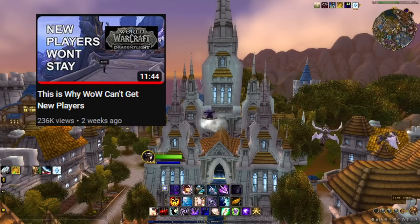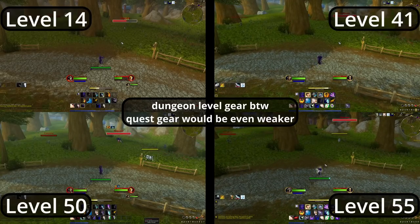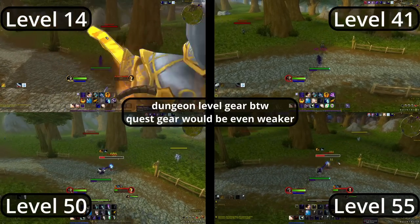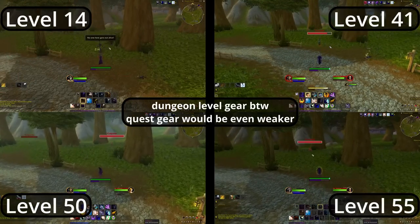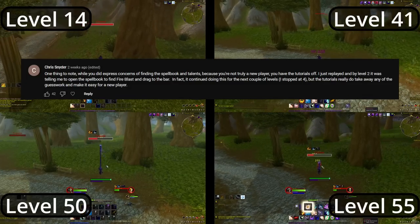Now to respond to some comments from the last video — and oh boy, did that one kind of explode. Nora said she wished I had shared a real-time comparison of killing mobs instead of just telling how long it took. Good point — I wish I had done that as well. So just for her, here's me killing the same three mobs at four different levels. Which level looks the most powerful — the low level with two abilities, or the high level with an absolute arsenal of paper balls to throw at my enemies? A few people also mentioned that I had tutorials disabled, which is true. I was being dumb, so I hear you and I'll try to do better.